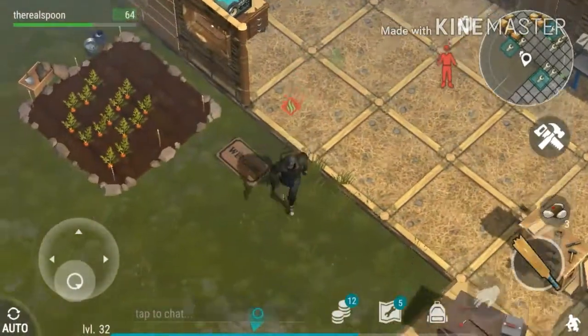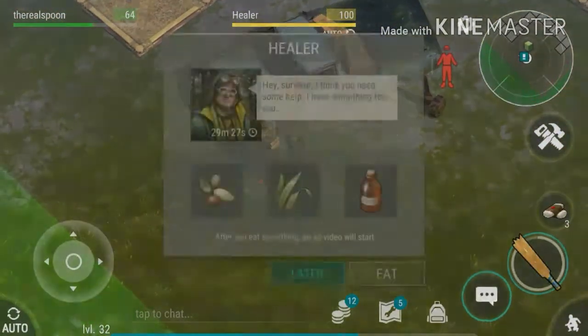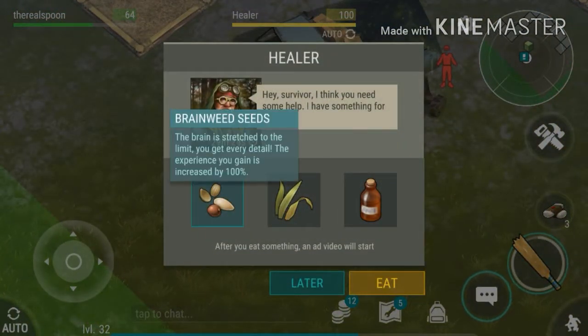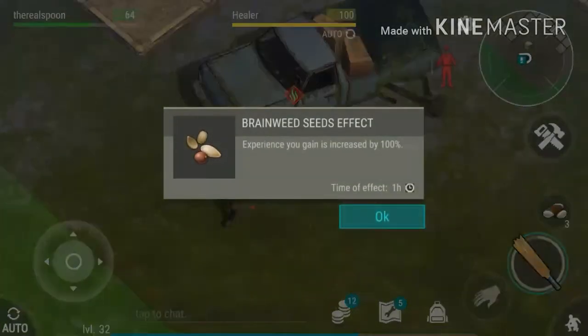My first tip: if the healer is around your base, check if he is offering the Brain Feed buff, because it helps you a lot — it gives you 100% extra experience when you collect resources or kill zombies. It's free, but you need to watch a full 30-second ad, which costs a small amount of your time. I would take this offer any day of the week. The effect lasts a good hour.